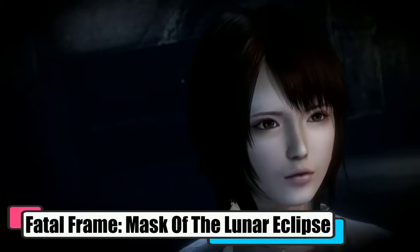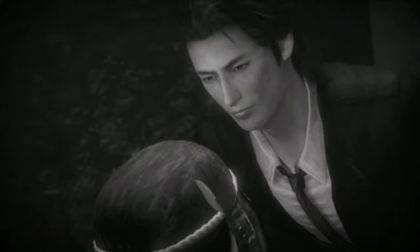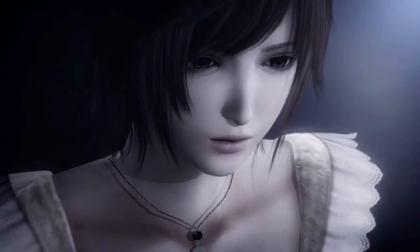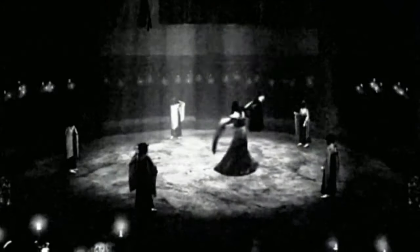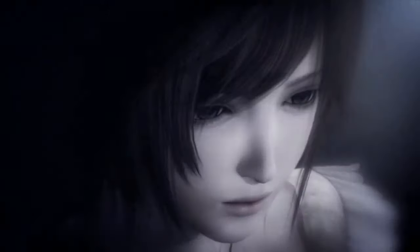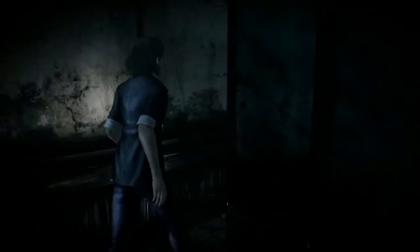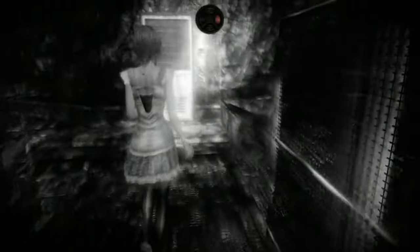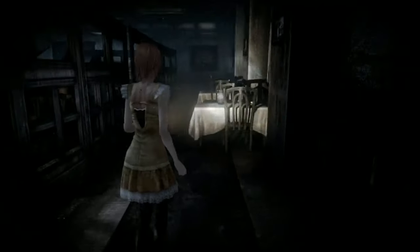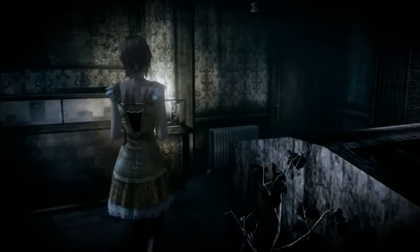Fatal Frame: Mask of the Lunar Eclipse. The next Project Zero remaster puts you in control of four characters who explore the desolate Rogetsu Island. Ten years ago, when the island was still inhabited, a suspected serial killer kidnapped five girls on the island, two of whom are dead in the game's present storyline. The remaining three end up on the island in a quest to find out the truth about their past. They are followed by the detective who saved them a decade ago, and he resumes his investigation of the suspected serial killer. If you're a lover of hardcore horror games that aren't exactly easy to beat, you should seriously check out Mask of the Lunar Eclipse. The controls are challenging to get a hang of, and when you pair them with slow character movement and dark atmosphere settings, you have a fear-inducing experience at hand. In addition to the camera obscura, this one also introduces flashlights as weapons.